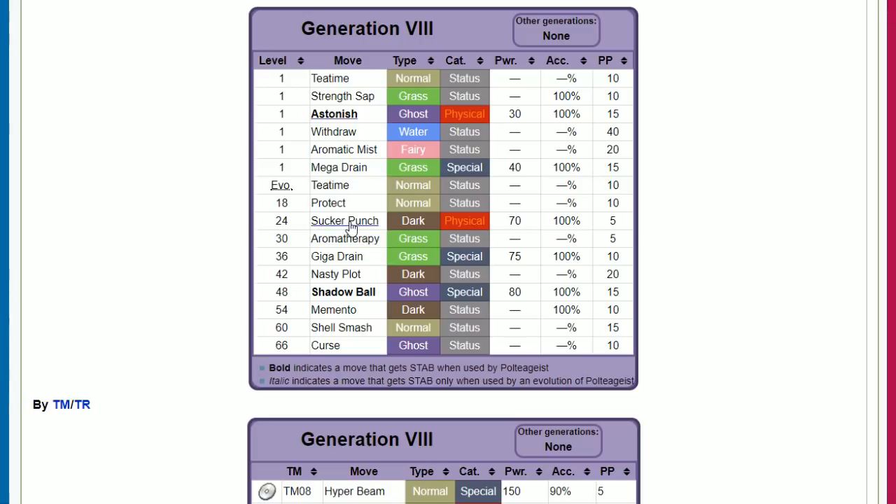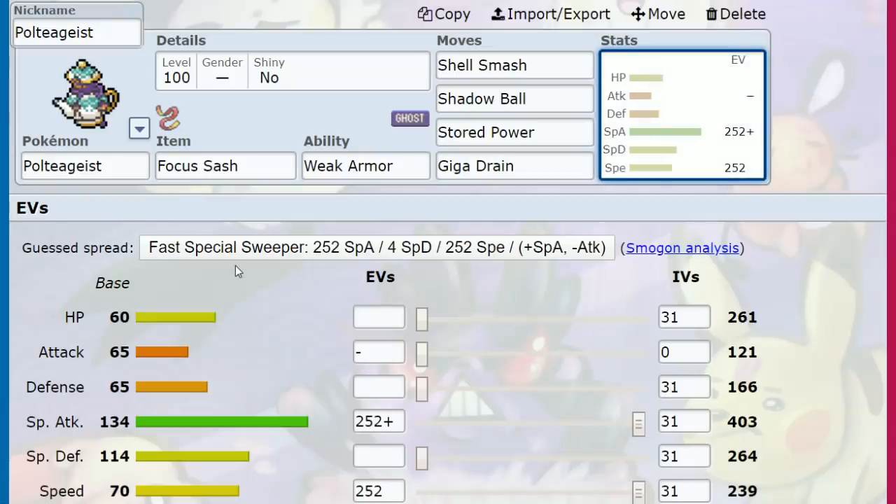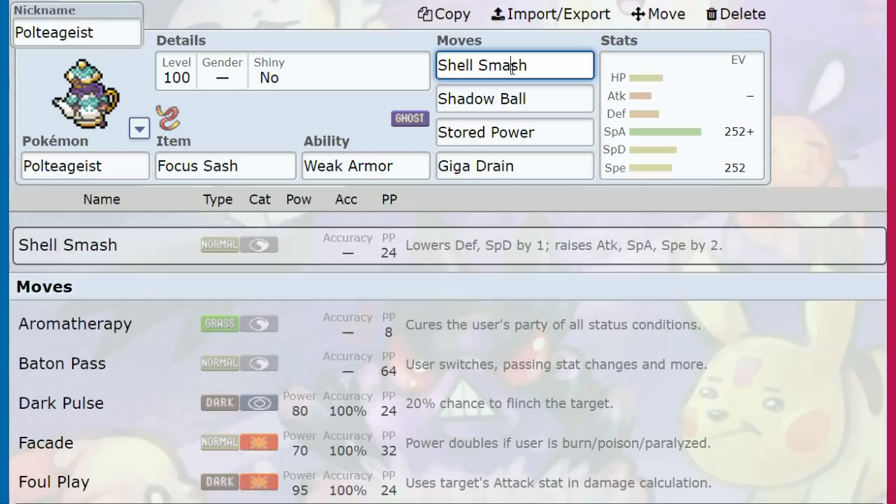Sucker Punch is cool to have the priority, and some people can run it. But if you're in that situation, it usually means you're about to get picked off by a priority move. The only thing that stops Poltegeist once it gets going is priority, and priority is pretty common. Mimikyu in particular just ruins your day — the best Sucker Punch gets you is breaking Mimikyu's disguise before Shadow Sneak KOs you at one Hit Point. It gets rough.